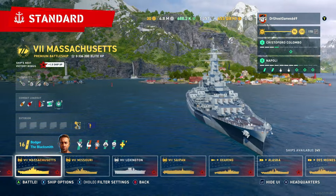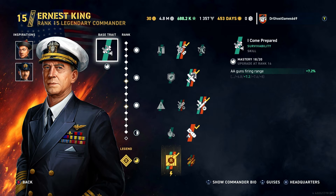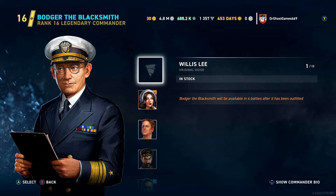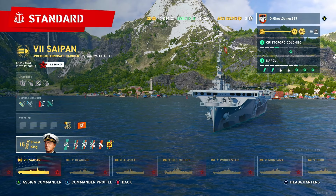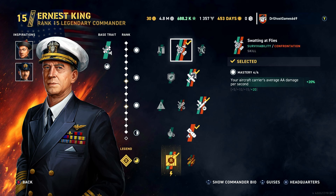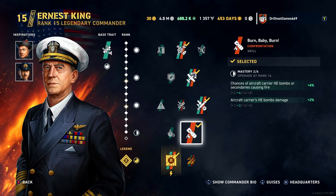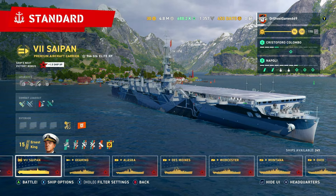For American carriers the main option is Ernst King, a free-to-play commander. As inspirations I'm running Dang Shushang and Ryzo Tanaka. The base trait is I Come Prepared. Skills include Swatting at Flies, Emergency Power, Hidden Threat, Burn Baby Burn, and Fully Packed. Carriers are fairly self-explanatory — I did cover this in a separate carrier video not long ago.